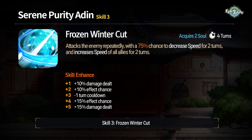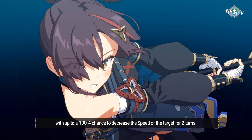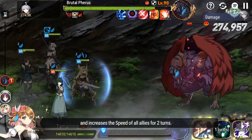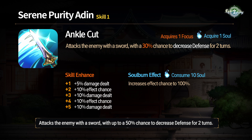Skill 3: Frozen Winter Cut. Attacks the enemy repeatedly, with up to a 100% chance to decrease defense for 2 turns, and increases the speed of all allies for 2 turns. Skill 1: Ankle Cut. Attacks the enemy with a sword, with up to a 50% chance to decrease defense for 2 turns.